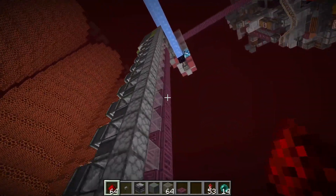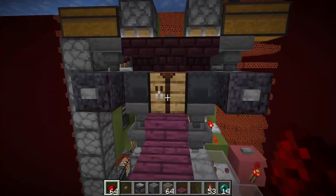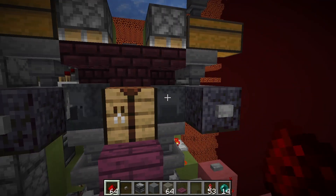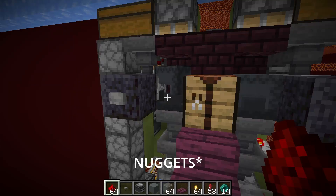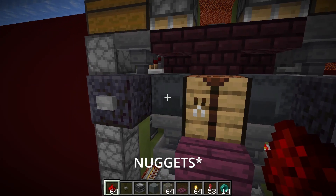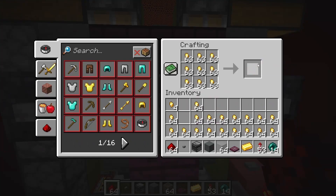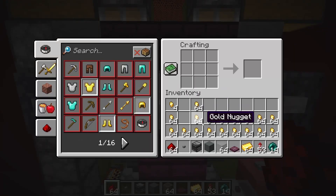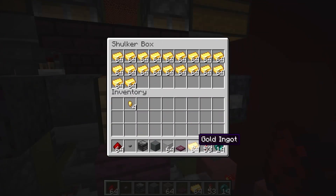Once the shulker is full of nuggets, it's sent along these dropper lines and up this dropper tower to our autocrafter. This is Ill Mango's design — pretty simple, just nuggets in, ingots out. So if we take a full shulker, that box gets automatically broken and replaced with a new full shulker. We craft all these nuggets into ingots and then we put them in here.